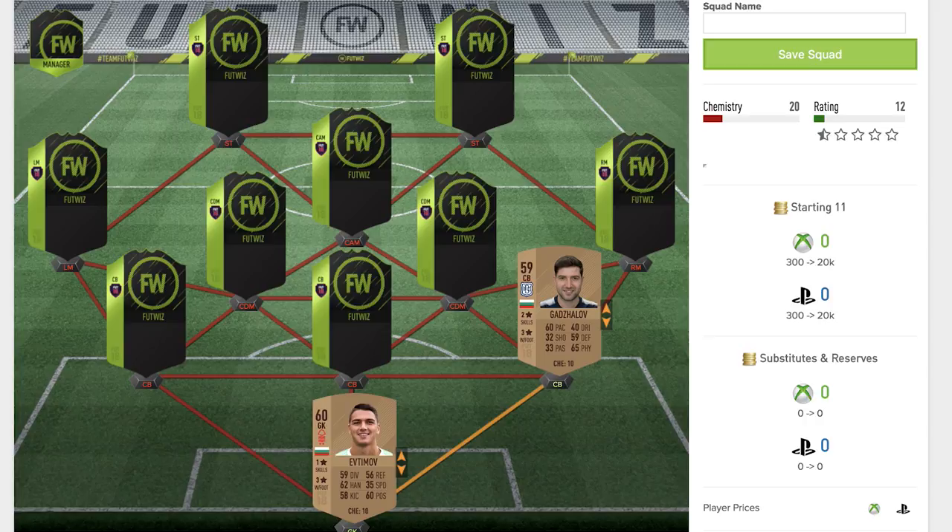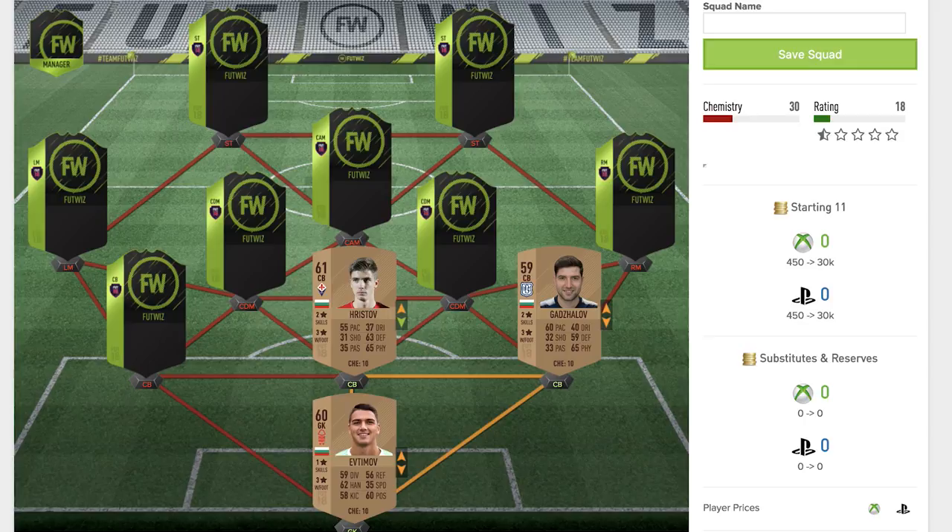Moving across we have Haristov — yet another bronze, 61 rated overall, a non-rare bronze playing for Fury and Tina. Two star skill moves, three star weak foot. Pace is not the best, but 63 defending and 65 physical make him a solid card for what he is, though pace could be a little bit stronger if anything.